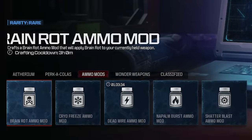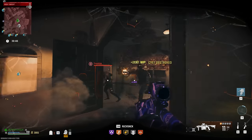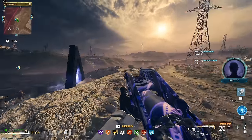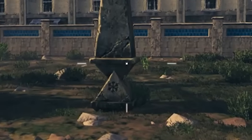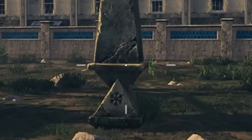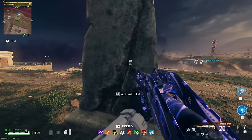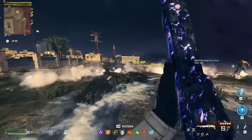I would also recommend bringing in one of each Ammo Type if you can. If not, you can always go to an Aether Nest or a Stronghold to look for the specific Ammo Mod you need. You'll need these Ammo Mods because once you're in-game and you find a Monolith, they'll have an Insignia on the Monolith of what Ammo Mod you need to use to activate them. Once you have a weapon with that Ammo Mod on, you'll have the option to use your Interact button on the Monolith, and it'll activate a Soul Box with a circle around it.